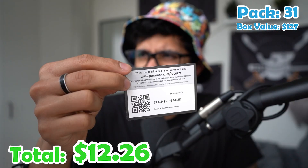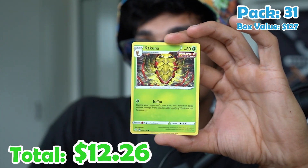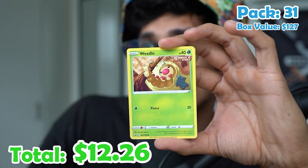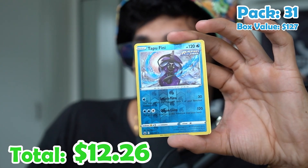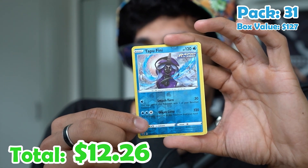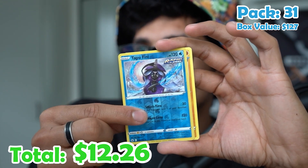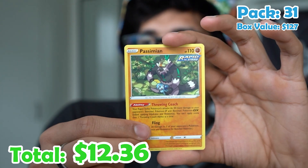Pack thirty-one. Fire energy, Chestplate, Caitlin, Kakuna, Snorunt, Weedle, Castform, Qwilfish, Routes, a Tapu Fini reverse — that's new — and a Passimian, non-holo.